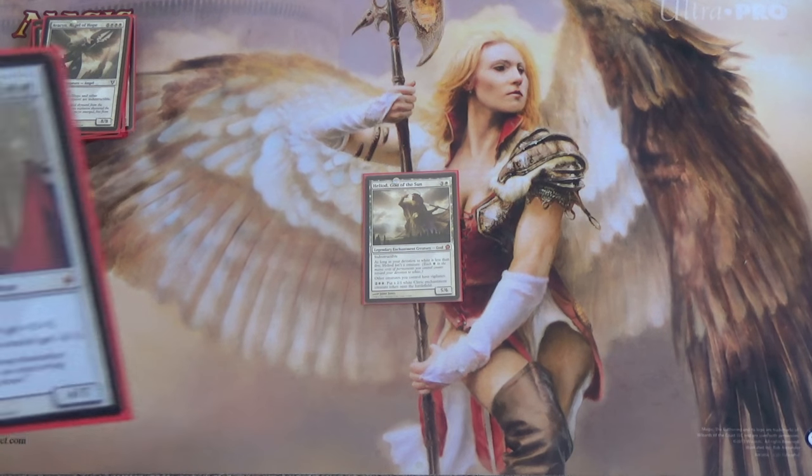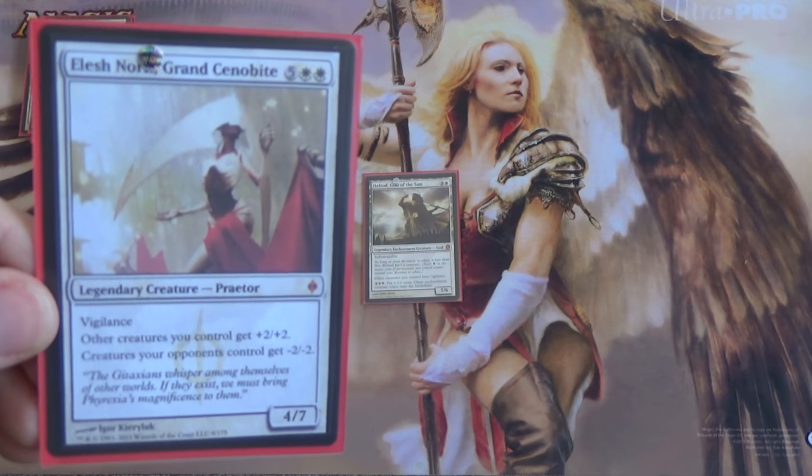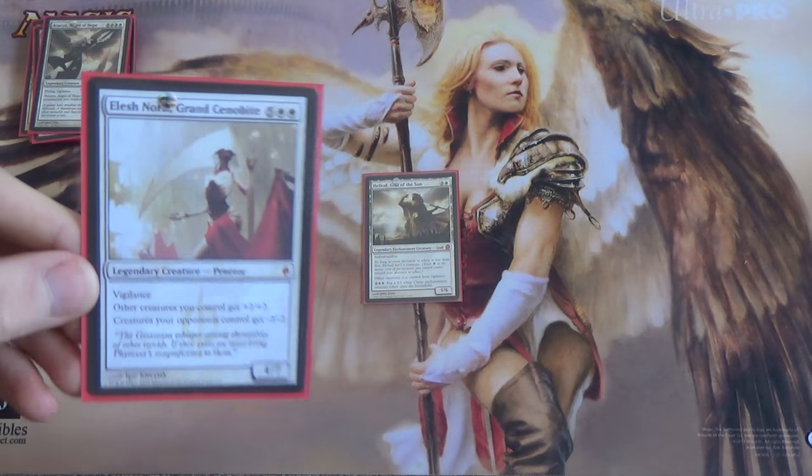Next we have Elesh Norn, Grand Cenobite — great against token decks, a lot of low-to-the-ground swarm decks. It just makes our dudes bigger. And of course we have a lot of dudes — thank you, Heliod.